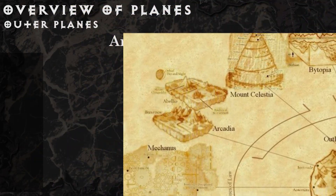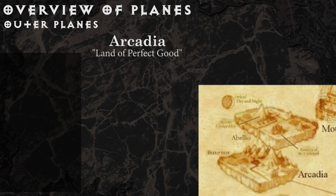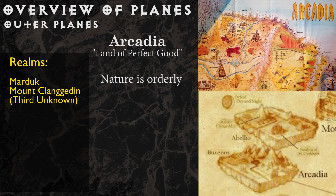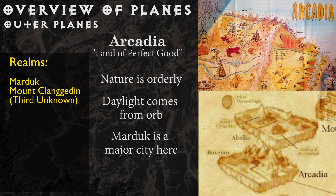Arcadia, known as the land of perfect good, is a place where everything grows in straight rows. Fields are geometrically straight, daylight comes from an orb hovering above the tallest mountain, and light changes to dark instantly each night. Evil creatures are treated with great hostility by squadrons of petitioner militia. The known locations include the city of Marduk — named after the deity — which has so much order that even the Thieves' Guild operates under its own strict laws and regulations. Mount Clangeddon is filled with dwarven halls, forges, and armories, and is shaped as a perfect cone.